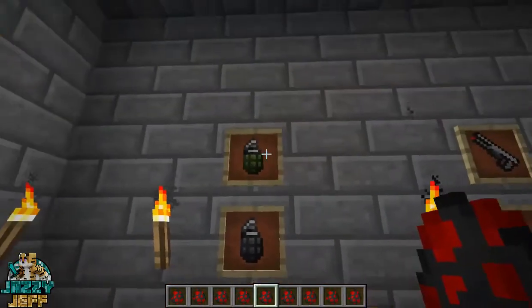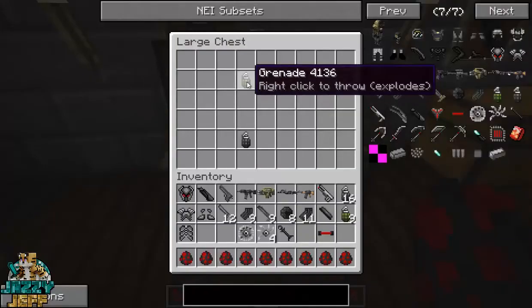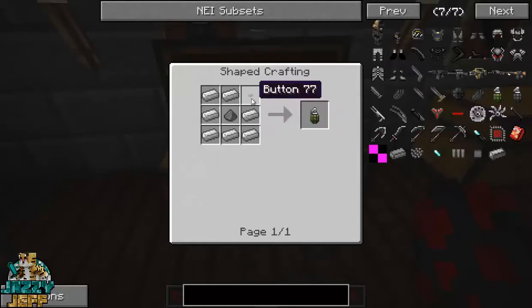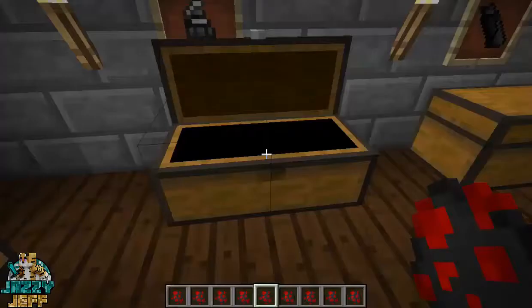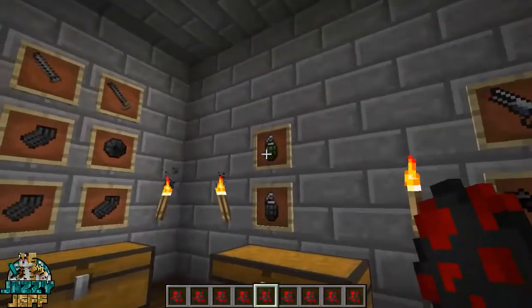Then we have the grenades as well. The regular grenade is not very powerful — I've tried it out a few times. The regular grenade is made with iron ingots, gunpowder and a button. I didn't find it was that powerful when I tried it out. But the incendiary grenade, which is like a fire grenade, is definitely much, much better. You make that with iron ingots, blaze powder and a button. You will need to go to the Nether to find the blaze powder, which does make it a little bit more difficult to craft. But I think it's definitely worth it compared to the ordinary grenade.